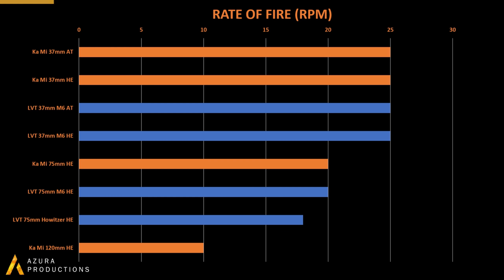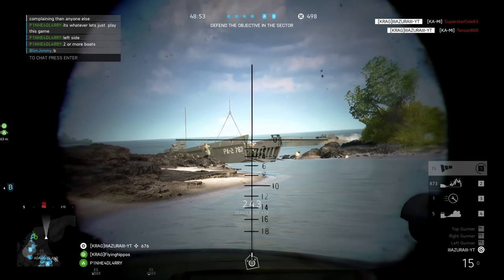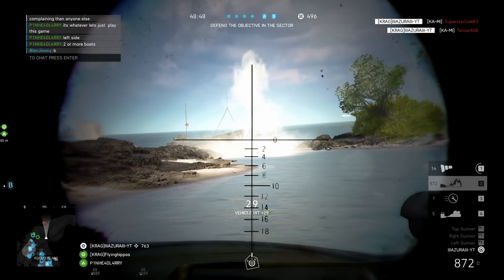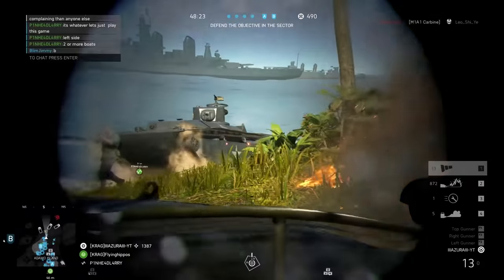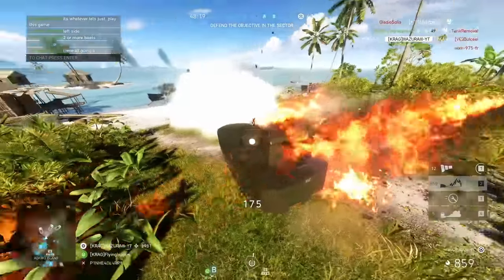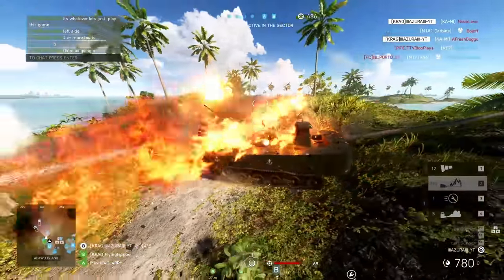Let's talk about rate of fire. The smaller 37mm cannons have a very fast rate of fire of 25 rounds per minute, which can get an additional 10% increase through specializations. The 75mm cannon has 20 rounds per minute, just like most other tank guns on the Sherman and the Chi-Ha. The LVT's howitzer is 18 rounds per minute, also upgradeable — a saving grace for its relatively poor damage. The Kami's 120mm and the British Churchill Mark 7 have 10 rounds per minute; the Chi-Ha 11, the Sherman 12. That's a massive advantage for the smaller cannons.